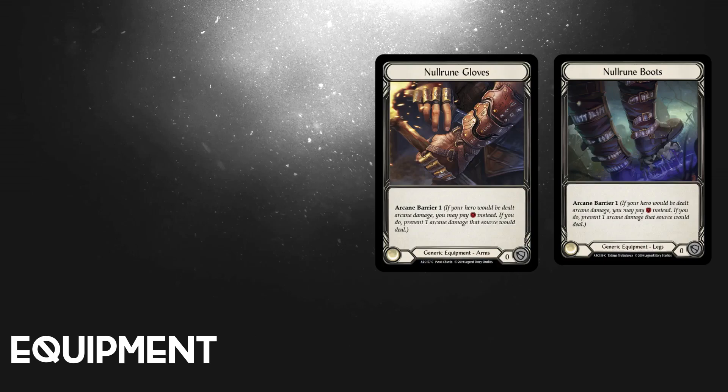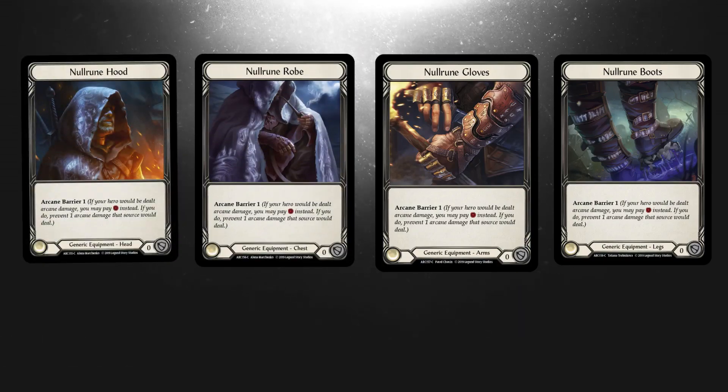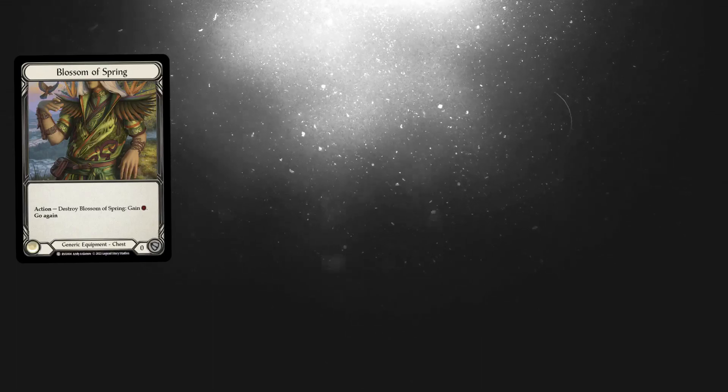Equipment is first up and we're going to have to respect those arcane damage dealing heroes, so a full set of Milroom is something you should really have in your collection. Blossom of Spring is the new card from the Classic Battles decks. There's a strong case that this is actually better than the tunic in the Blitz format.